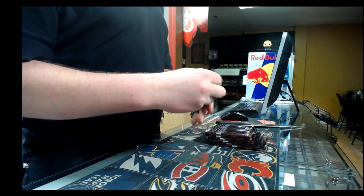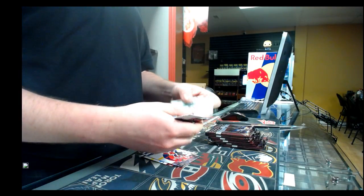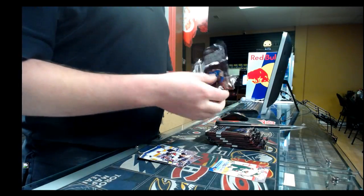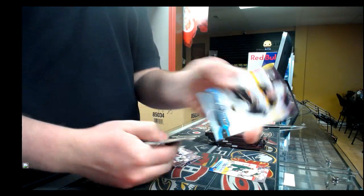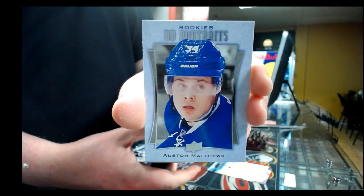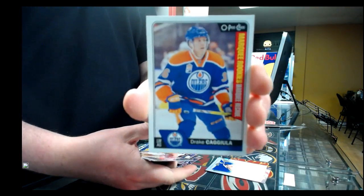Pack number one. Young gun canvas for the Minnesota Wild, Joel Eriksson Ek. Young gun for the Boston Bruins, Brandon Carlo. Portraits for the Toronto Maple Leafs, Auston Matthews. The Remarkable Rookie for the Edmonton Oilers, Drake Cagula.